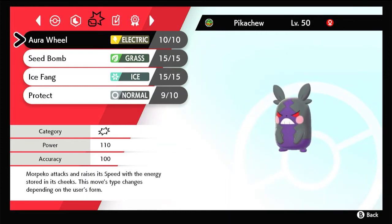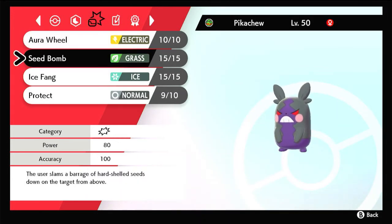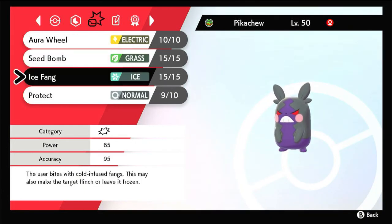When you use Max Darkness, it will lower your opponent's special defense. It doesn't really help this set too much since it is a physical attacking set, although it could help weaken an opponent if Morpeko has special attacking teammates. The next move, Seed Bomb, becomes Max Overgrowth, which sets up grassy terrain — it will heal you a bit at the end of each turn and you'll be taking less damage from moves like Earthquake. Ice Fang becomes Max Hailstorm, which could be useful in breaking an opponent's focus sash. However, just be careful as it sets up hail and Morpeko will take damage at the end of each turn.